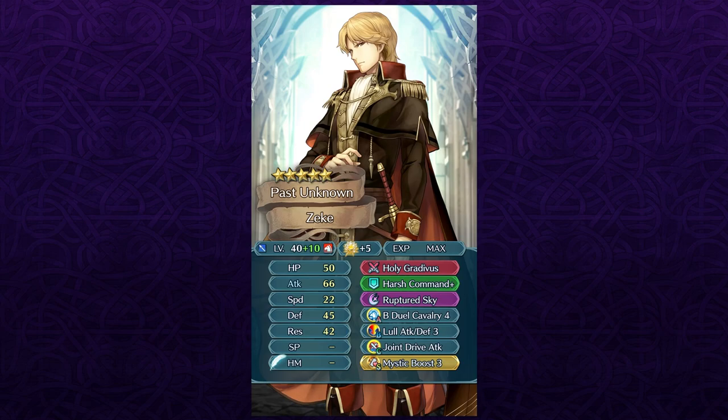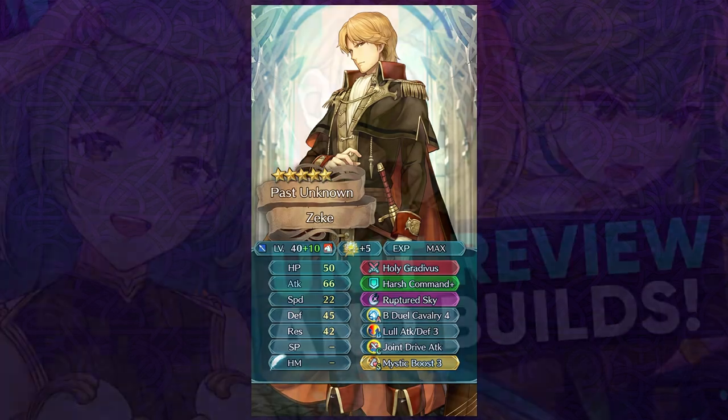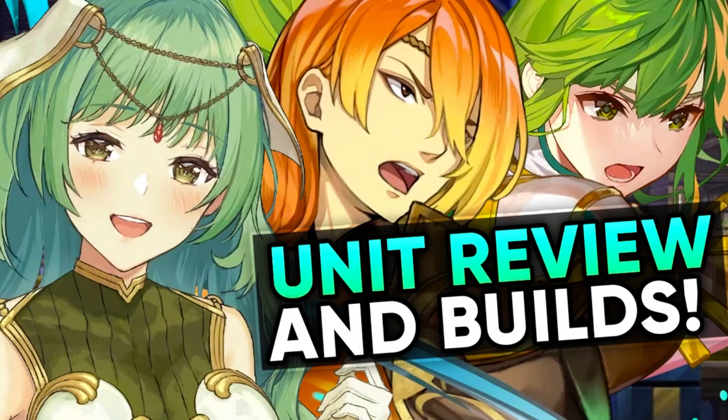At the end, if you want to invest heavily into him and eventually whenever B-Duel Cavalry 4 comes out, then Zeke is gonna be a really really amazing option. He does have Distant Counter in his weapon unlike Dusil, so he can bait out the ranged units and he does have the bulk and the stats to easily bait them out and kill them. So there he's gonna be having a bit of a leverage compared to Dusil. Distant Counter is just very invaluable, especially on such an optimized lance cavalry unit with great bulk.